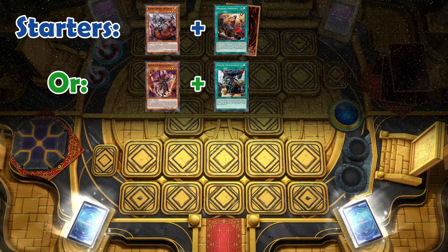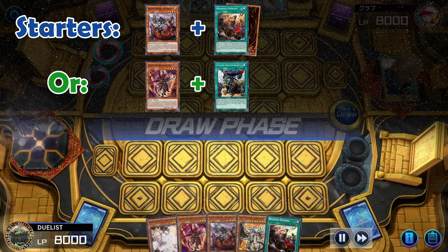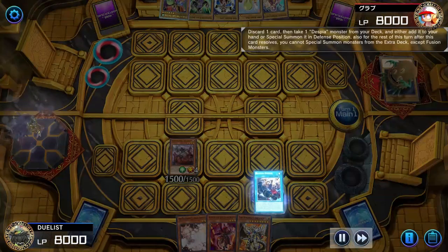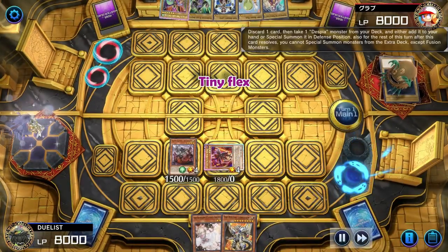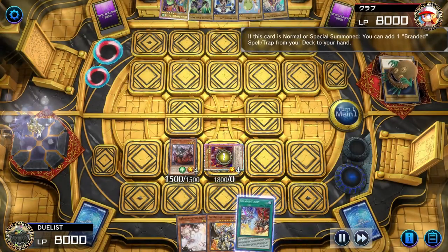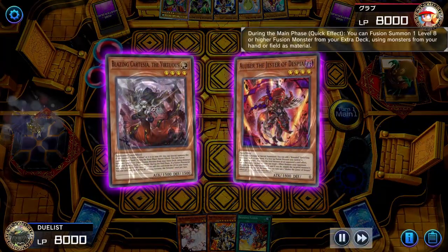But we can build a stronger board with a slightly different hand. This time around we'll Normal Summon Cartesia, and use Branded Opening to summon our Glossy Alubar by discarding our Plain Alubar. On Summon, Alubar will trigger and will fetch us Branded Fusion. Then we'll use Cartesia's effect to summon Grangwignol by using itself and Alubar as material.